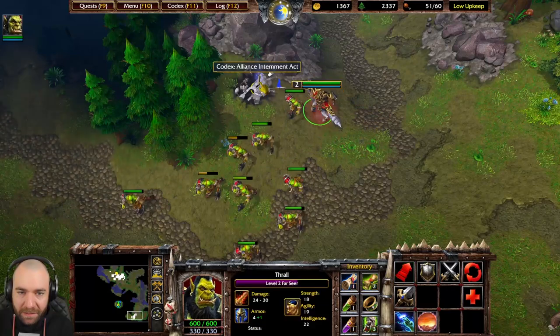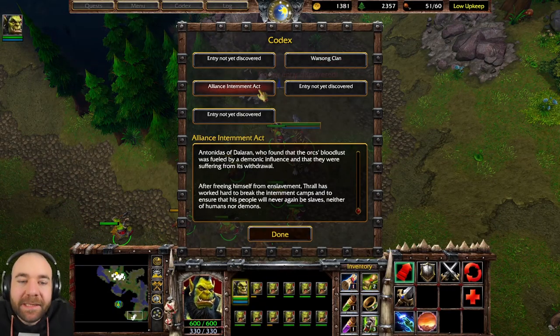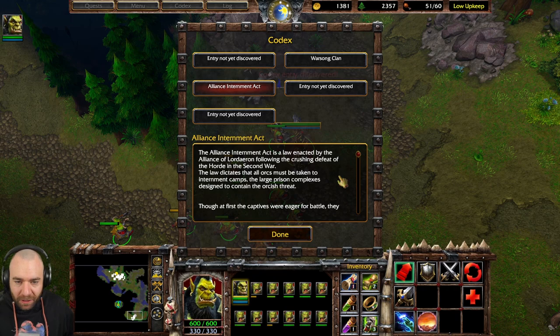Codex — Alliance Internment Act. The Alliance Internment Act is a law enacted by the Alliance of Lordaeron following the crushing defeat of the Horde in the Second War. The law dictates that all orcs must be taken to internment camps — a large prison complex designed to contain the Orcish threat. That sounds very racist.